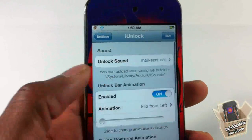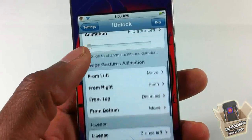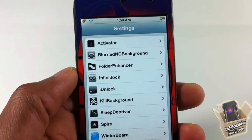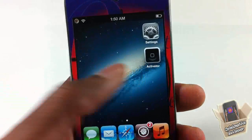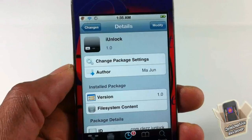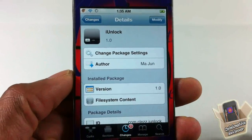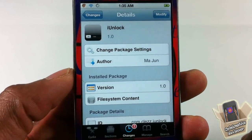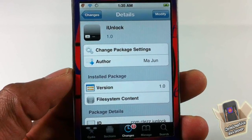So you can set a custom animation for unlocking with the lock slider, or just swipe the lock screen from the right, left, top, or bottom — it's a matter of preference. It reminds me of Unlock FX. This is called I Unlock, in the Big Boss repo for $1.99 with a 3-day trial. Please rate, comment, subscribe — have a nice day.